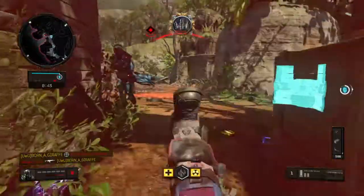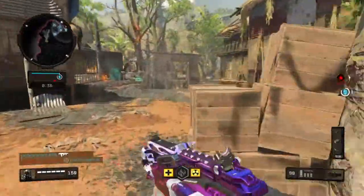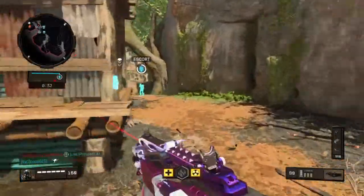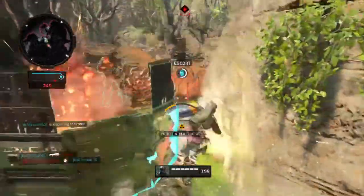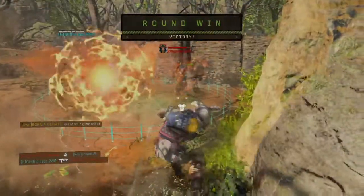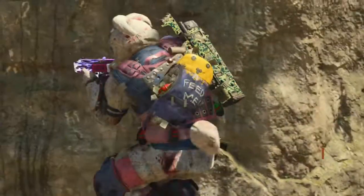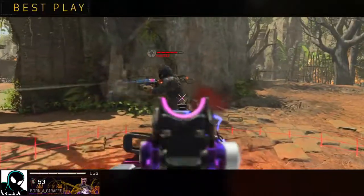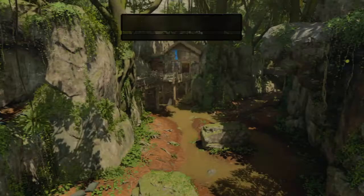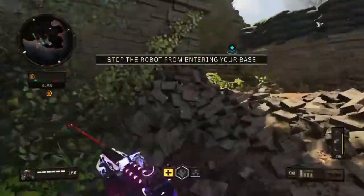That's a kill. This is it. Fight like you've done a pair. Taking the lead. Our reputation's built on victory. Torque eliminated. Switching rally point. Overtime. Don't allow the hostile robot into our base.